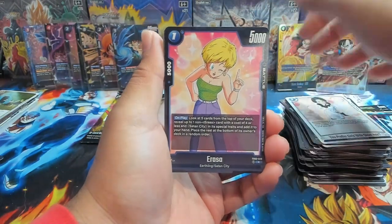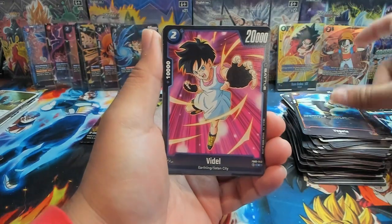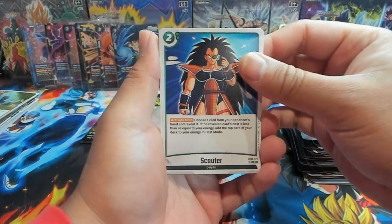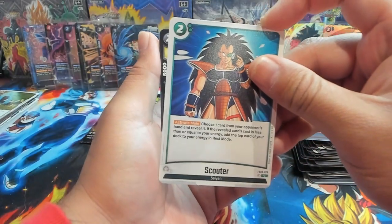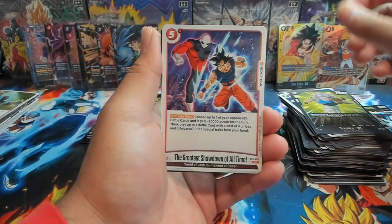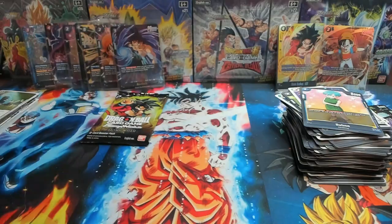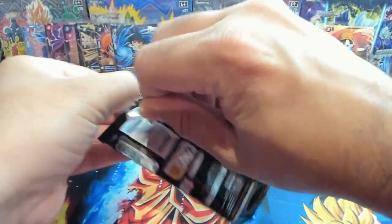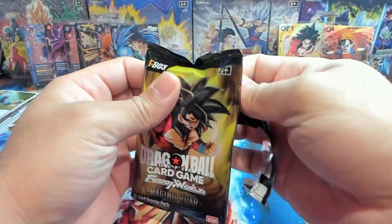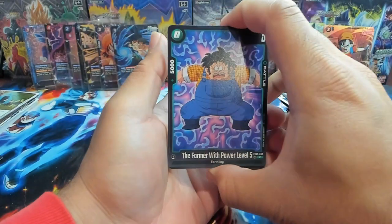I wanted to do something really cool and nostalgic for the intro — if y'all don't know where that original intro is from, y'all should revisit some things you watched as children. We have Scouter — somebody actually used this on me in a match online and it worked out because they were able to ramp. First rare is Pui Pui and Beerus Sama as our second rare. Last pack of the box — be sure to check out JB's video and let us know who won the battle.